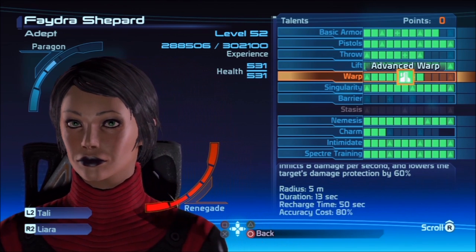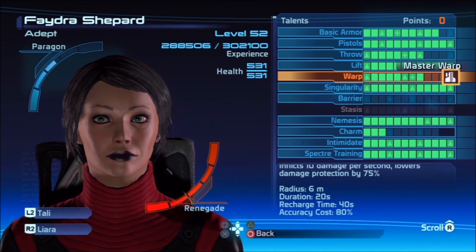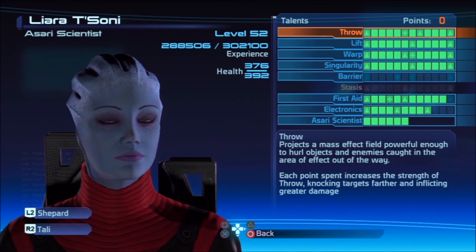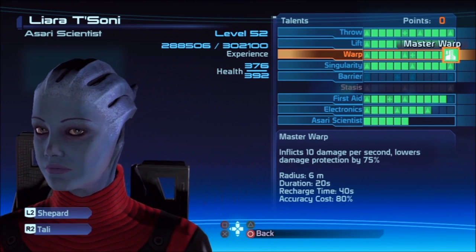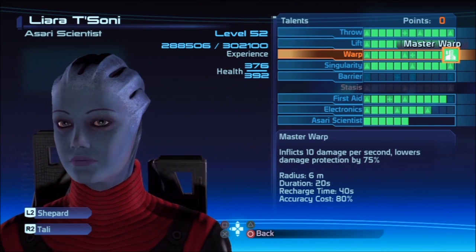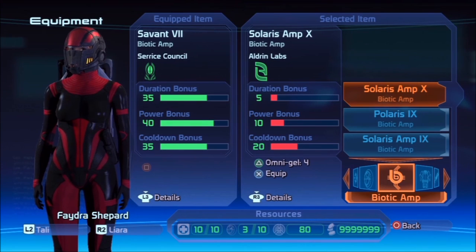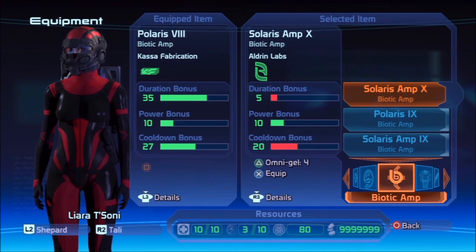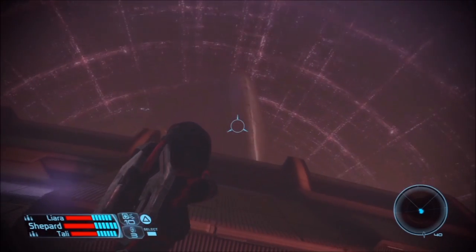If you want to see an early game build, I was playing the Adept, which made things easier in my opinion. Light armor and pistols is your weakness, but the ability to have lift and singularity at your disposal - lift early, and singularity takes a while to unlock. But once you get Liara, you're basically unstoppable if you use her right. Focus on her lift and her singularities to incapacitate entire mobs of enemies.